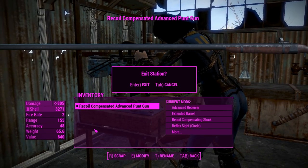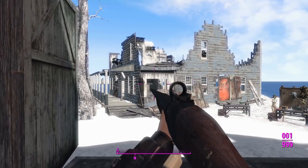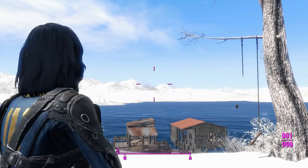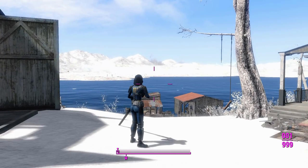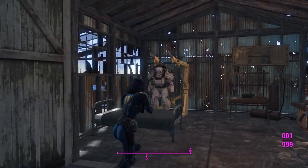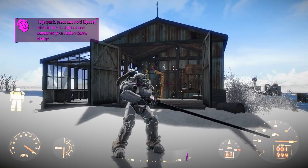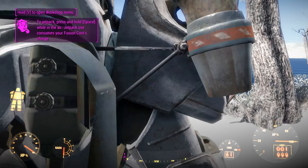If I exit the menu and draw the weapon, you can see that in third person this thing looks really long, and in first person it looks even longer. I think it's time to enter some power armor — that's much better in proportion, but only just.